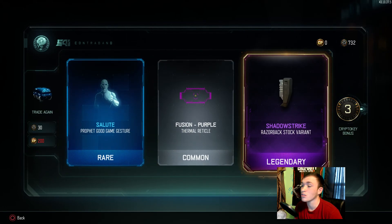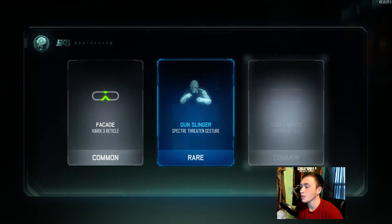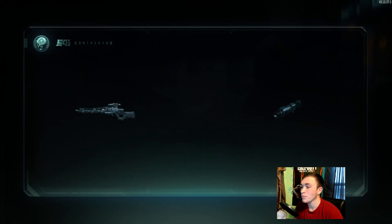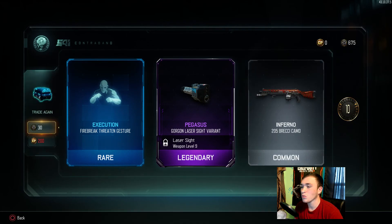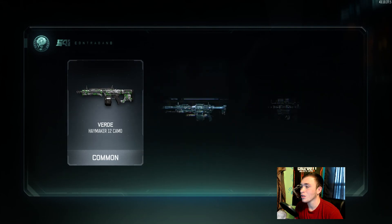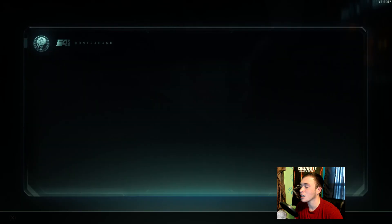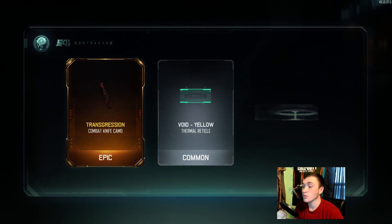They're giving us stuff we've already got or won't use. We got a Stock variant for the Razorback — I do use Stock on the Razorback so that's useful. But I really want to get Transgression or Monochrome for like my KN, BMP, Kuda, or something I actually use all the time like the Man of War — I'm not really getting anything that catches my eye.